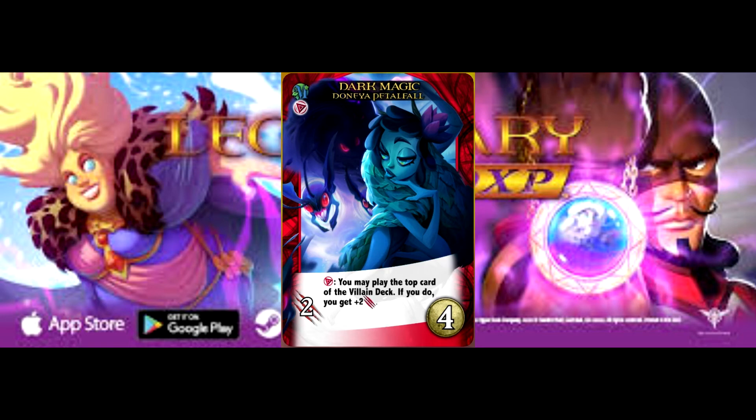Moving along to our next card, we have Dark Magic. I'm not going to sugarcoat it — I don't really like this card. It's two attack for four recruit, which isn't really that bad when you factor in that attack generally is at a premium over recruit. But that ability: with skill synergy, you may play the top card of the villain deck to gain plus two attack. Now, Danea is all over the place with skill typings, and this is her only skill hero, so you're already at a deficit.